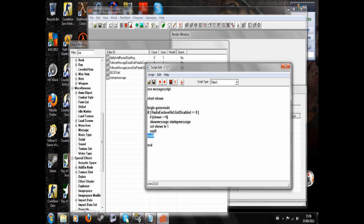Then we End if, end if — so we end these two ifs — and then End. So we go to Script Type: Quest, and save.